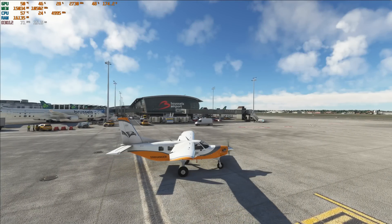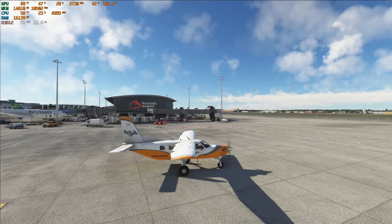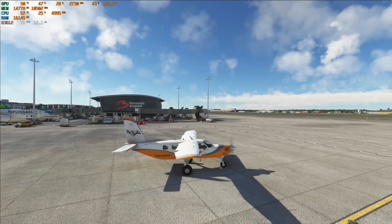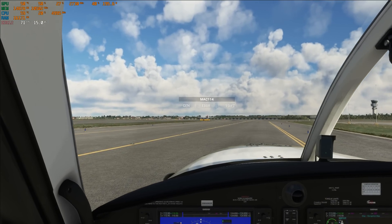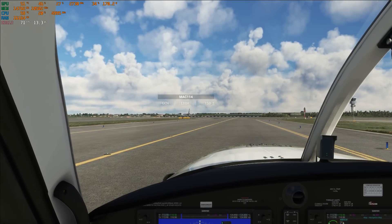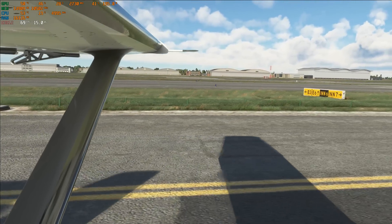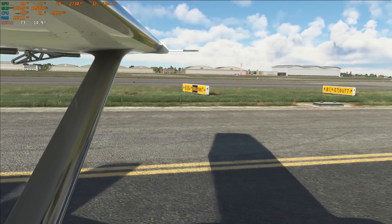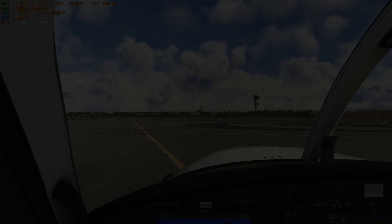I saw very little evidence of any artifacting, which was a pleasant surprise. Here I'm putting it under maximum pressure — all settings at Ultra, the amazingly detailed Brussels Airport from Aerosoft, and the Kodiak 100, all known to be quite a big FPS hitter. My 3090 would struggle in this setting, but for me in DLSS 3, it's super smooth.